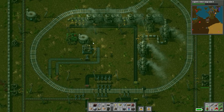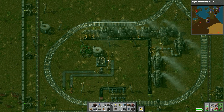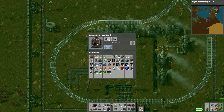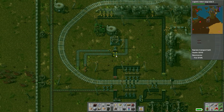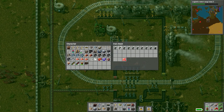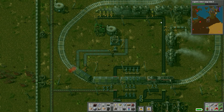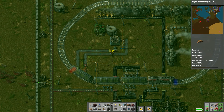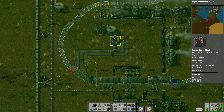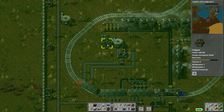What I'm doing here is I'm actually pumping oil into the empty barrels. They're then being taken by the train, brought back here, unprocessed, all the way out over there. I'm gonna actually have to make another one, maybe.